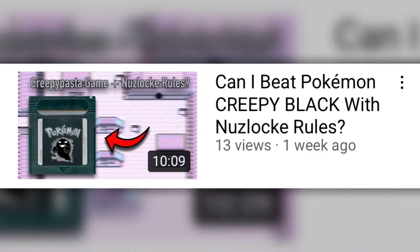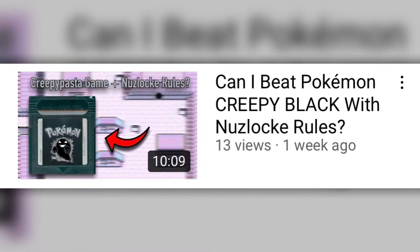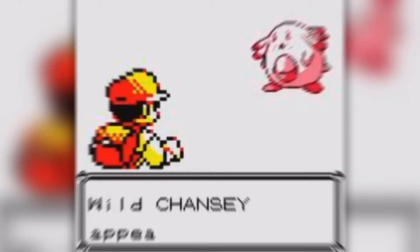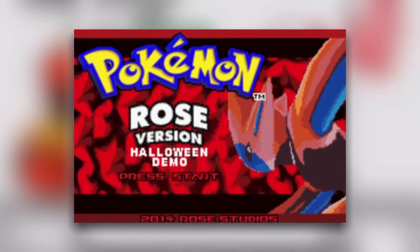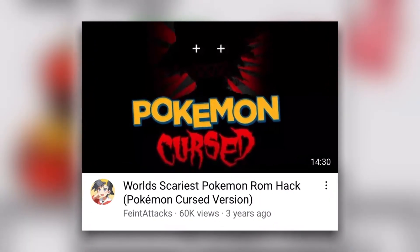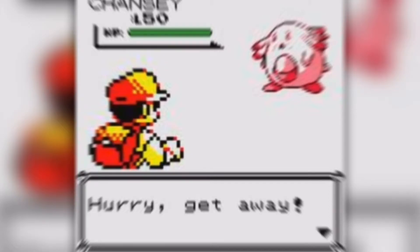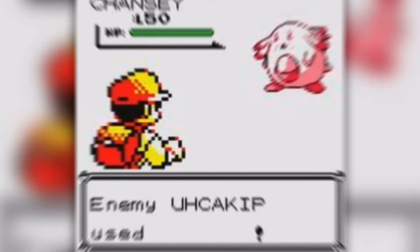We already nuzlocked a Pokemon Creepypasta game. What could be next in terms of Pokemon content for this spooky season? Well, the answer is simple: creepy ROM hacks, or Halloween-based ones, whichever you prefer. Today we'll be playing through not one, but two entire nuzlockes in one video. The games will be Pokemon Rose Halloween Hack and Pokemon Curse Version, which has been infamously coined the scariest Pokemon ROM hack. So will Pokemon Curse live up to its name, and does Pokemon Rose have the Halloween spirit? Let's find out.